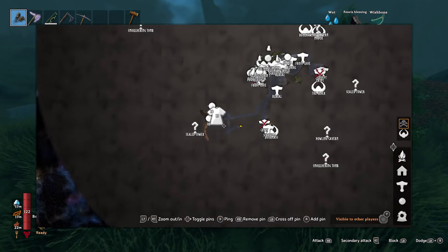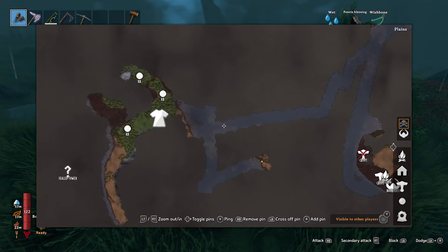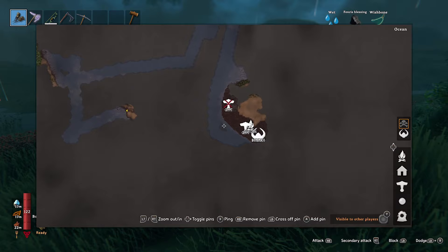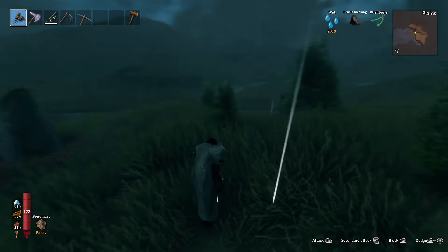Hello everybody and welcome to the channel. I've come over here — my base is there. I got my ship from there and came down to see what's over here. I was originally going to go get some metal, but there's a little island here.